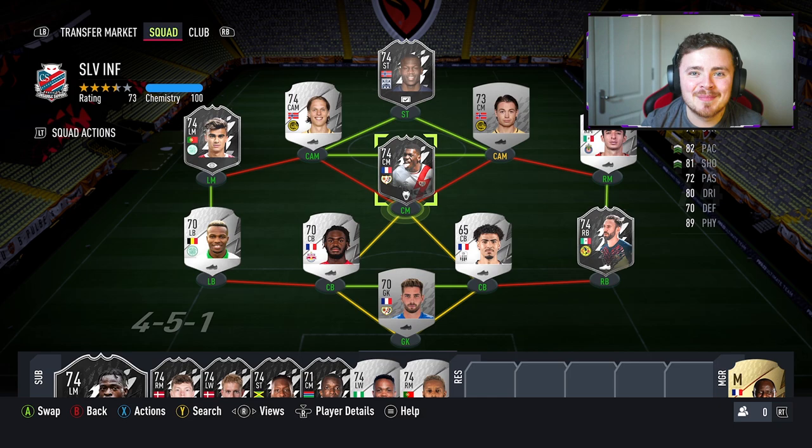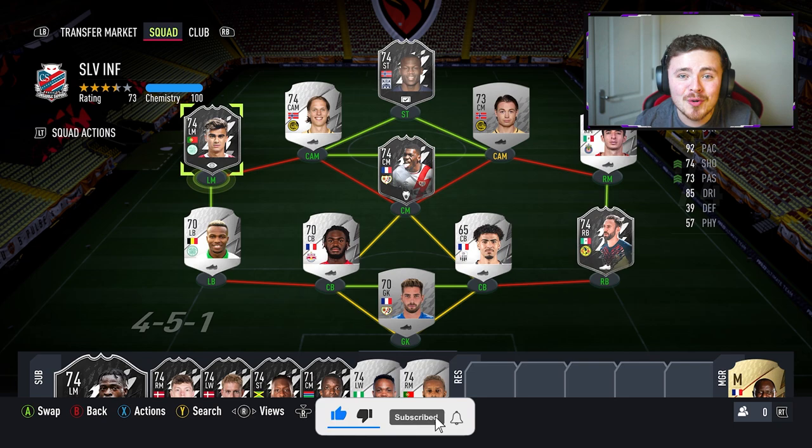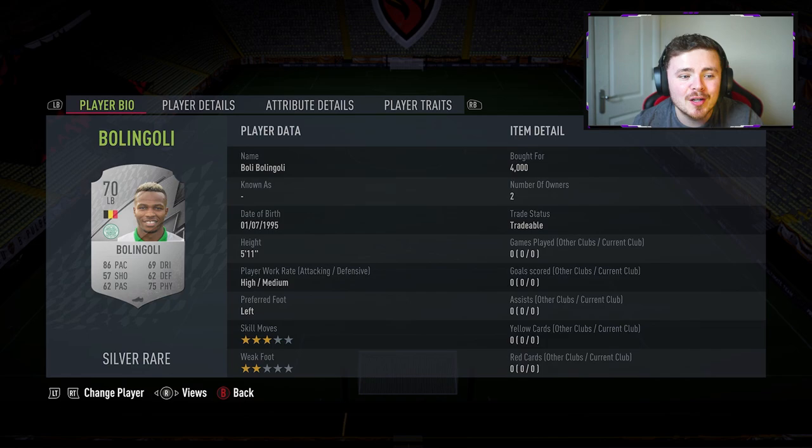But for this we are all about the gameplay. My thought process around this team is I kind of had a look at the current silver stars and the silver team of the weeks that are just available on the market. I kind of wanted to pick three of them and build a squad around them. It made sense to go for Jota - he came out yesterday, I had so much fun using the card and I honestly thought he was top tier in that cam role. And he gets a nice strong link into Bolangoli, but I'll go through him in more detail shortly.